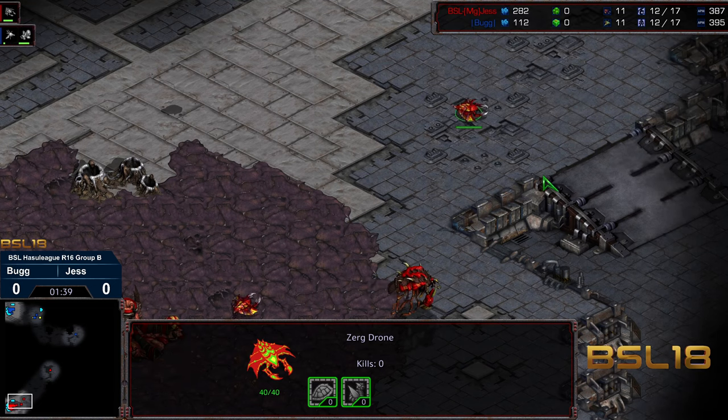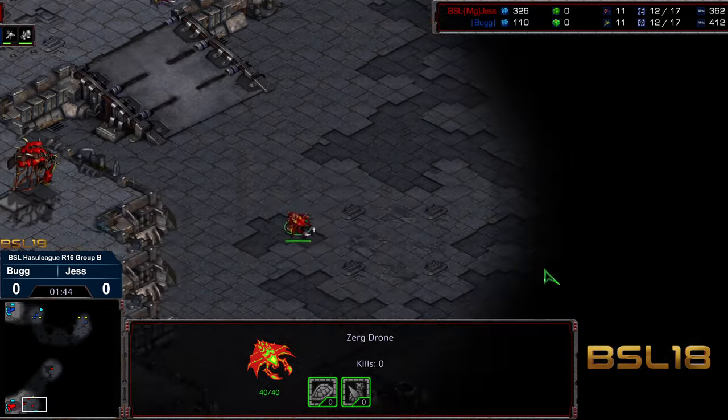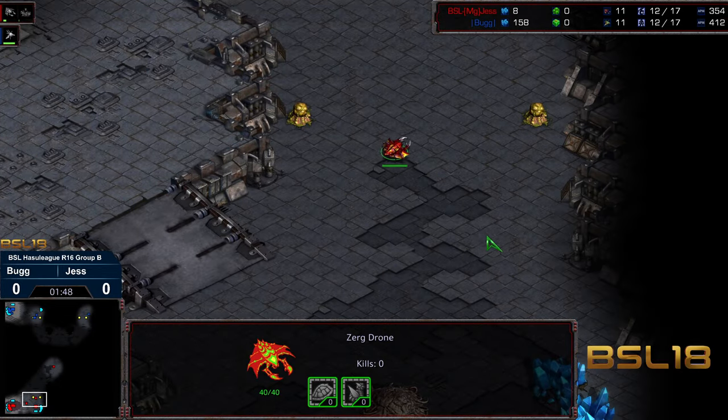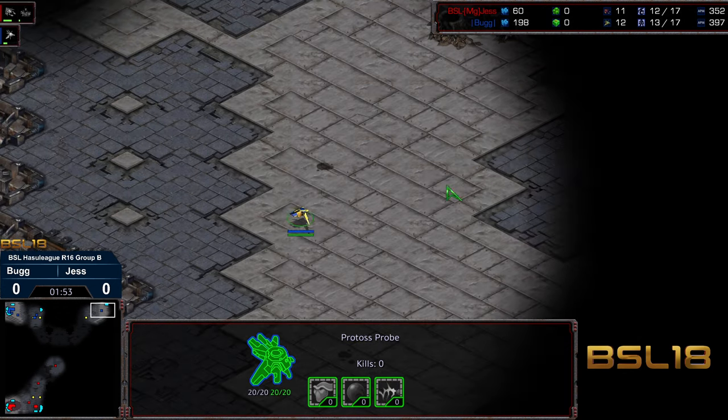Presuming that your Zerg opponent, with the four-player aspect and just the size and the pathing, is going to go for this 11 hatch. Anyway, so Jess — technically a 12 hatch, but basically an 11 hatch. The drone making its way out. That's a skirt off a 12 hatch right there.